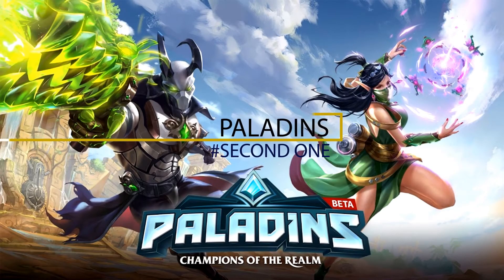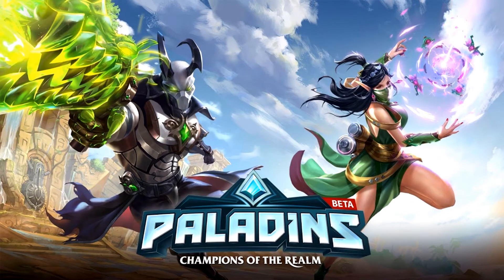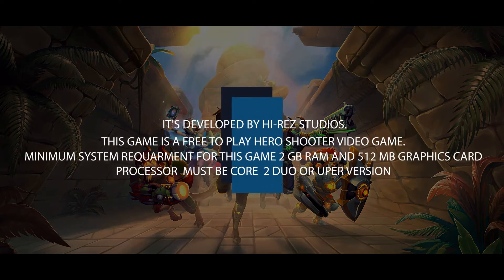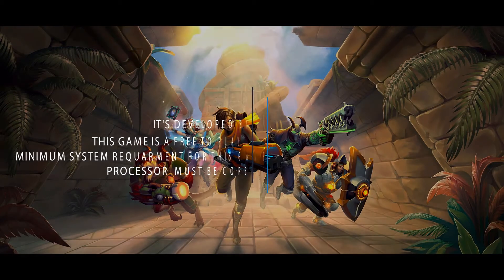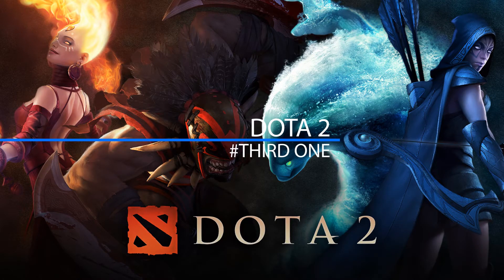Number two is Paladins. It's developed by Hi-Rez Studios and this game is a free to play hero shooter video game. Minimum system requirements for this game are 2GB RAM and a 512MB graphics card, and the processor must be Core 2 Duo or upper version.